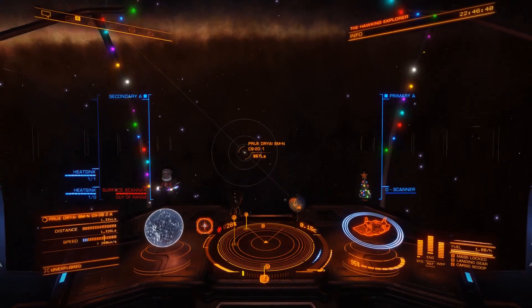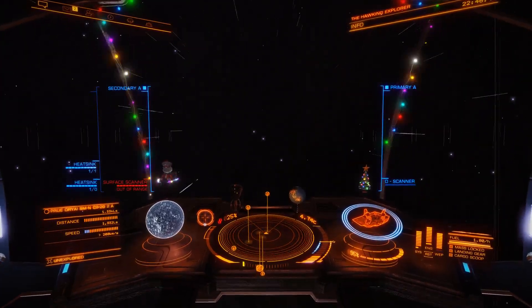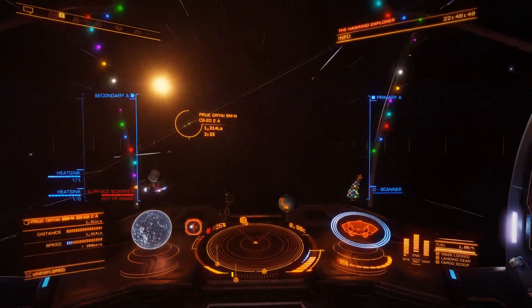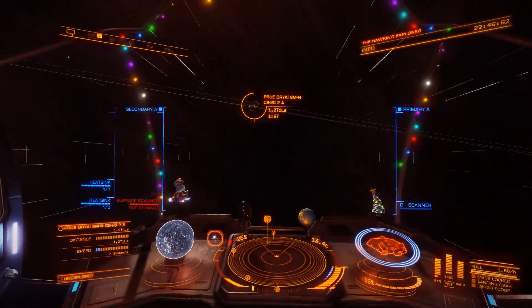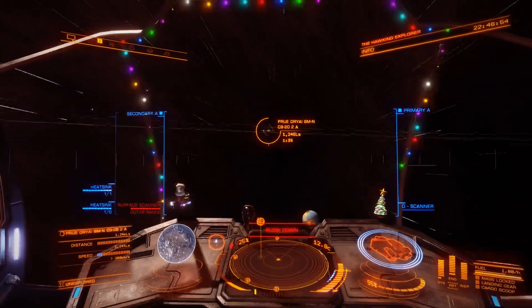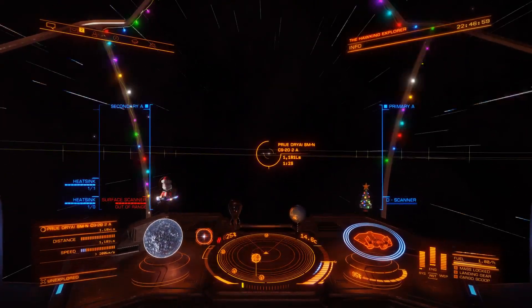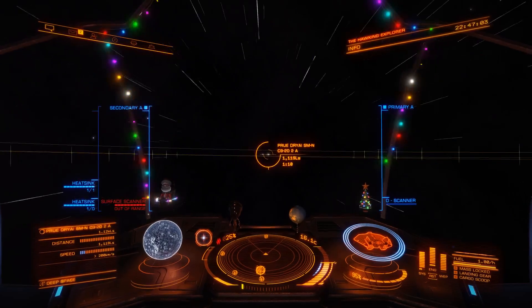Hello YouTube. Just wanted to quickly go over the new detailed surface scanner in Elite Dangerous 3.3. I've already located a planet using the FSS scanner to find a planet with some geysers and some geological features. So we're going to go try out the new detailed surface scanner and hopefully find something cool.